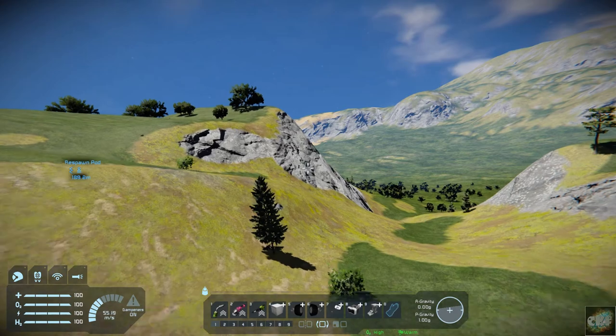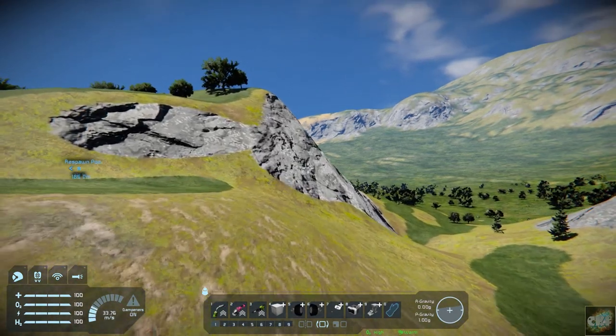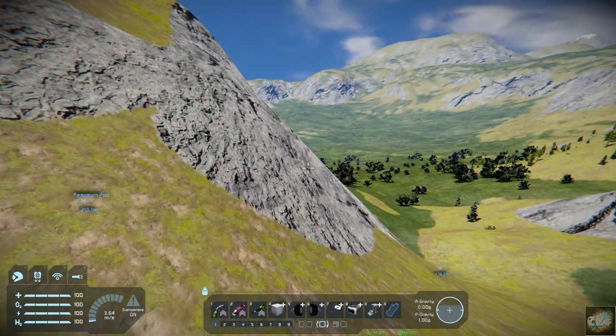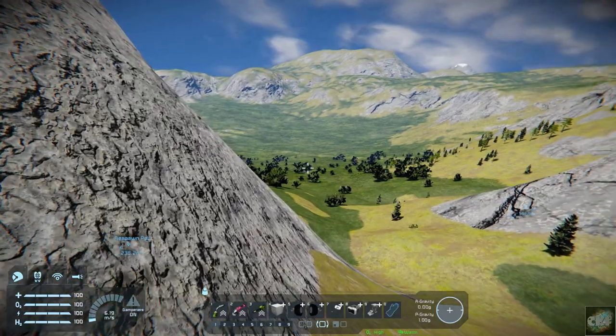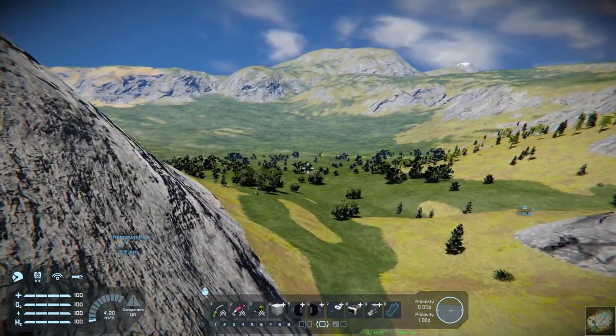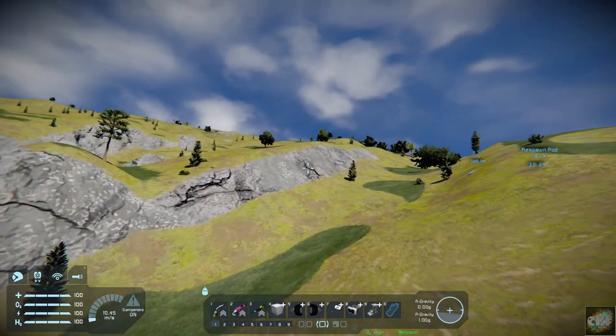It didn't completely smooth everything out — it just smoothed out where it should have been smooth. You look over here and you can kind of see these are a little bit smooth, but it's still so steep you couldn't drive up and down this. So let's go grab the buggy and take a little test drive down through here.